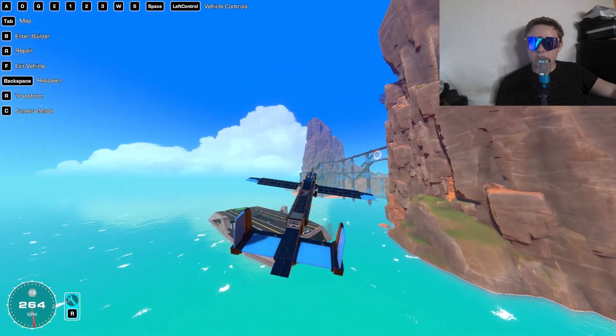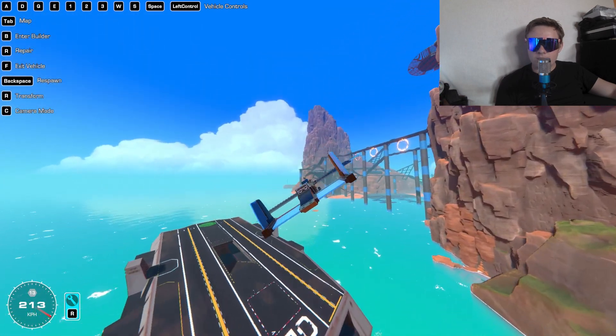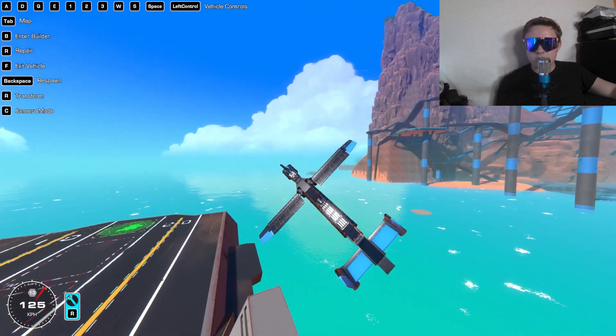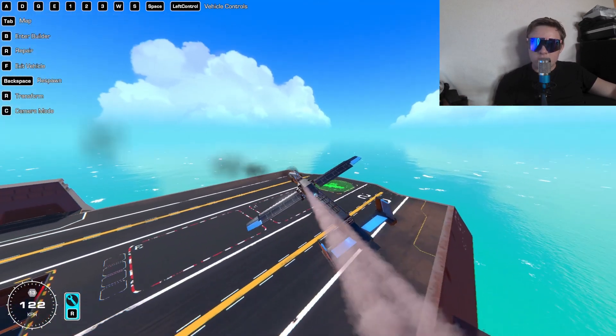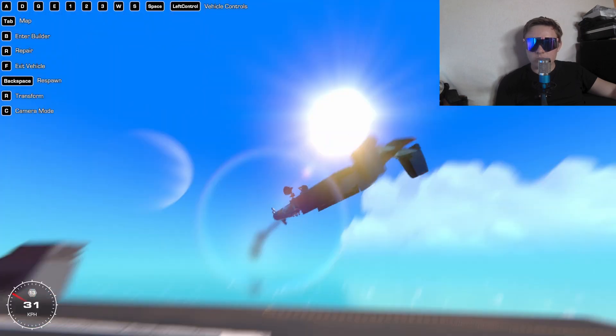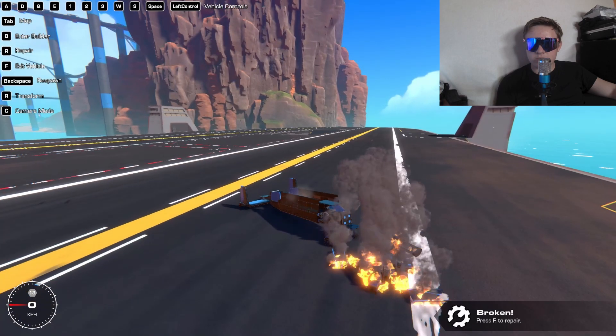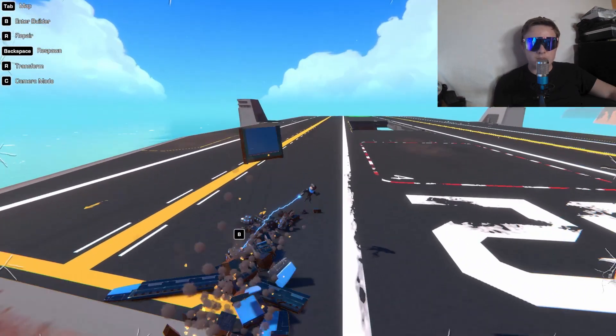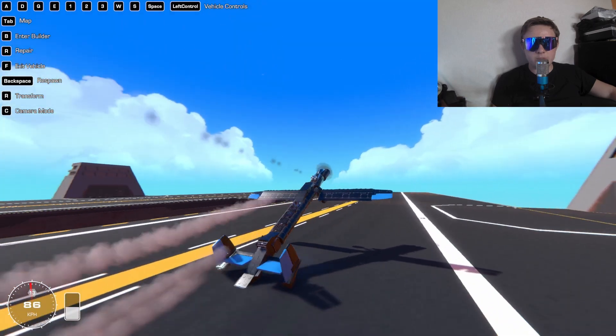We're not going to land like that. We're going kind of fast to land — let's try it anyways. Put the wings in again when we're closer to the ground. Okay, that bounced pretty high. Oh well, we landed it, right? That was attempt number one. Here's attempt number two. Here's attempt number three. Here's attempt number four.